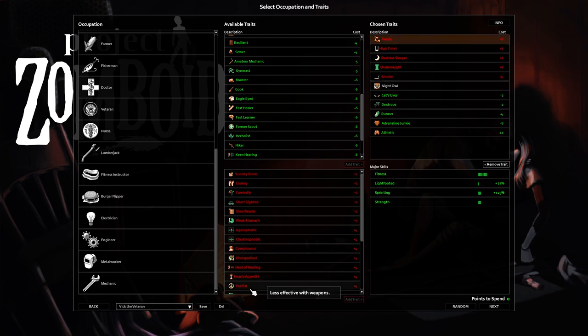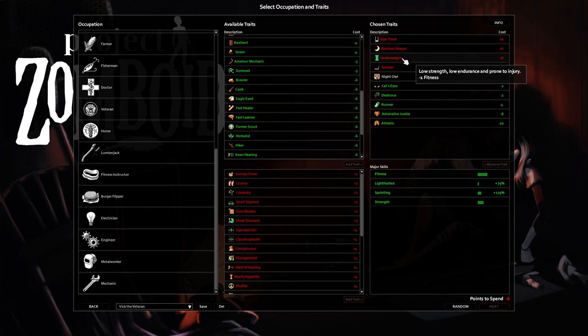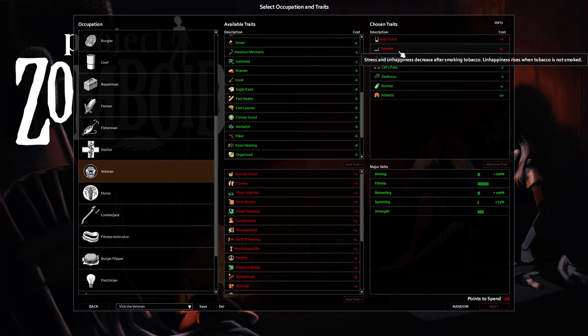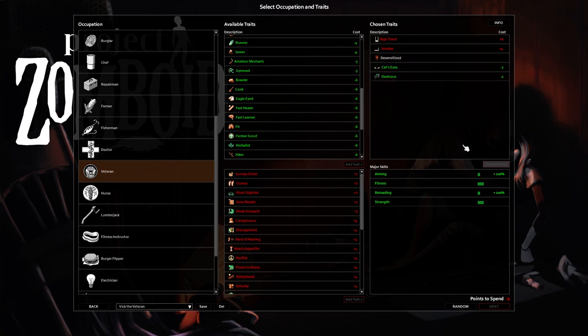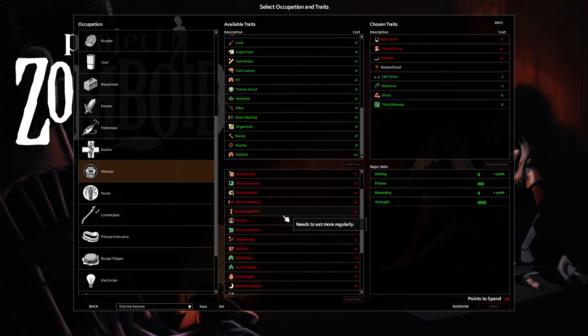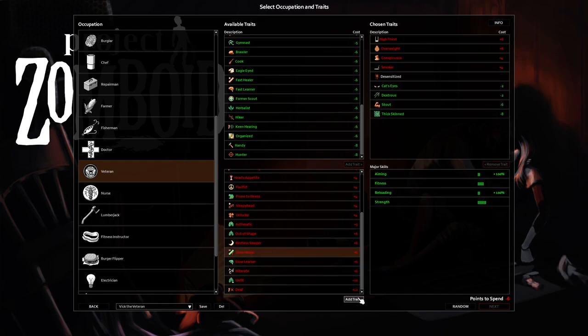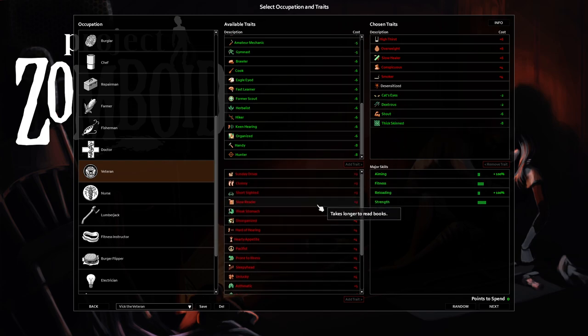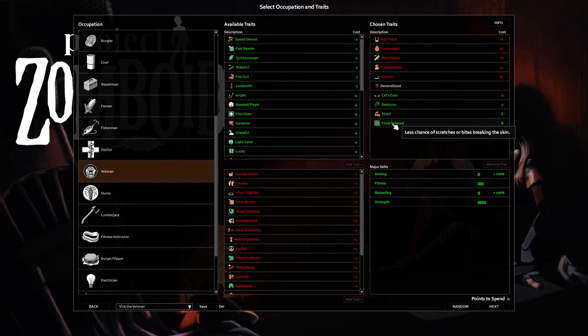My save didn't load properly, so I have to redo the character while recording. Let's see if I remember: I had stout, thick skinned, conspicuous, overweight, and slow healer. Pretty sure that's what I was doing. Thick skin's good, stout's good — extras: cat's eyes, desensitized. We're gonna be very thirsty and overweight, but we can get rid of overweight. High thirst isn't a huge problem. Slow healer sucks but I'm willing to deal with it. Conspicuous I've never really played with so we'll see.